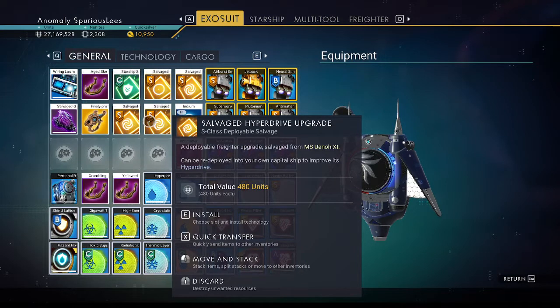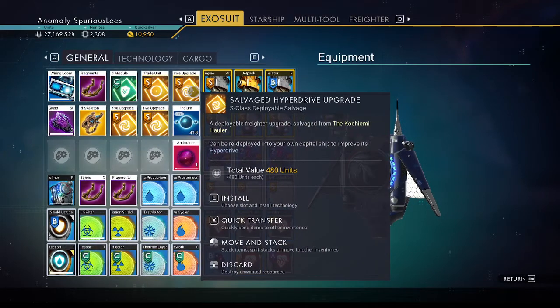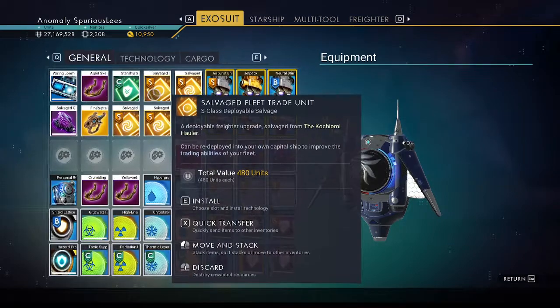As you can see here, if you look under the title, the first line says a deployable freighter upgrade salvaged from that freighter. This one here is the Newman 3, and up here we got the Kochiyomo hauler. I've been trying to get each one we visit to give me a hyperdrive one.